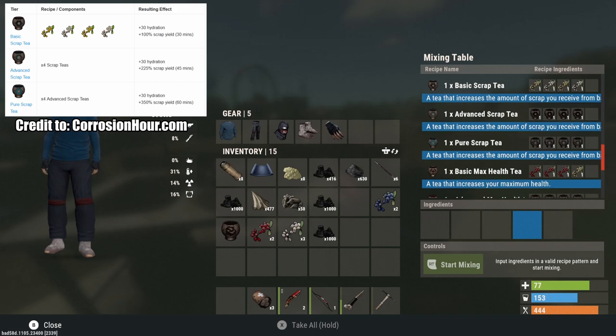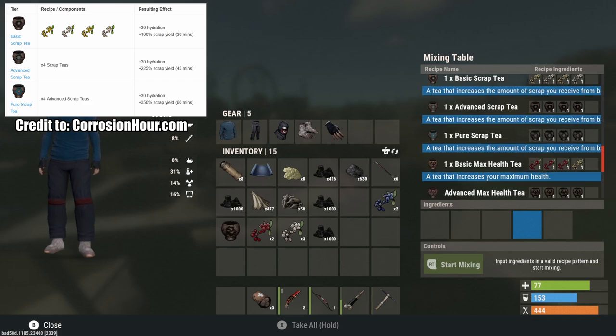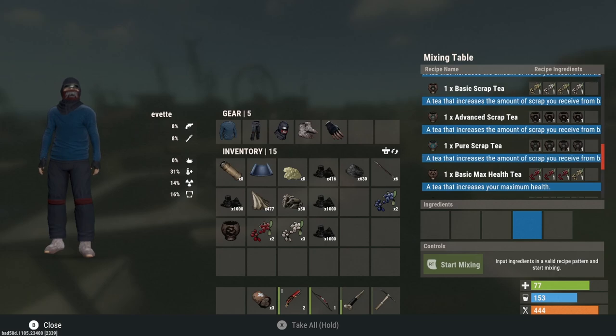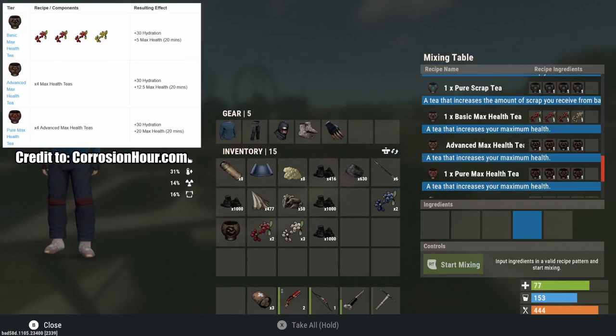The scrap tea is one of the more important ones because scrap is hard to get early and mid game. The basic scrap tea gives plus 100% scrap yield. The advanced scrap tea gives plus 225% scrap yield for 45 minutes. The pure scrap tea gives plus 350% scrap yield for 60 minutes. That is an insane amount of extra scrap — it's 100% worth farming up, especially if you have a farm base going.